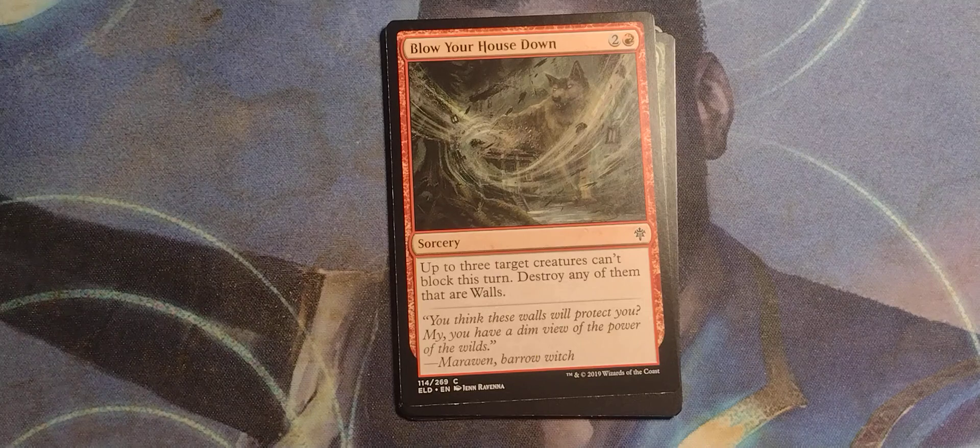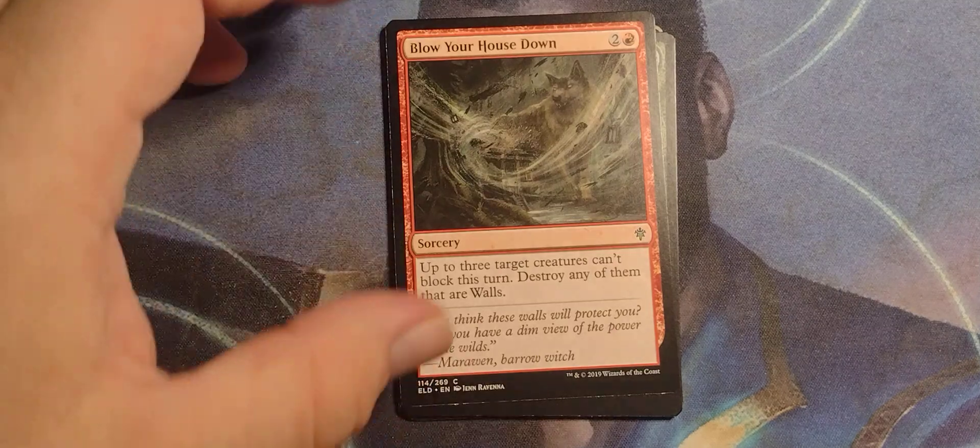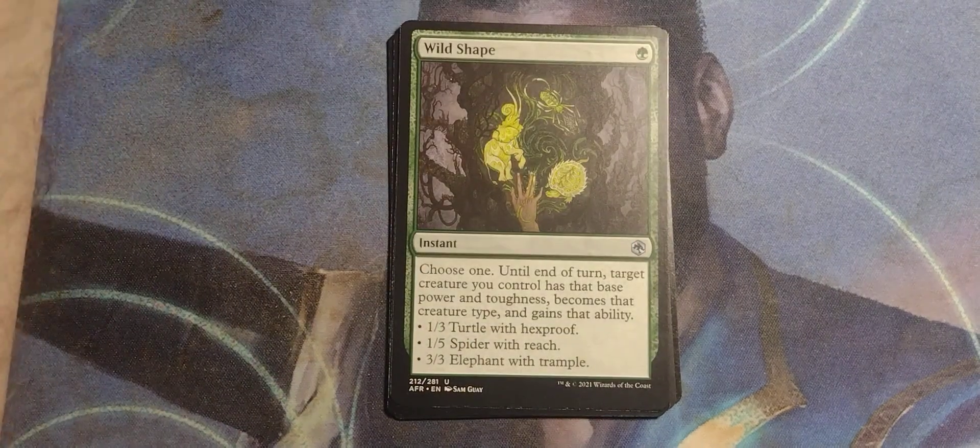Blow Your House Down from Throne of Eldraine. Two and a Red sorcery. Up to three target creatures can't block this turn. Destroy any of them that are walls. Pesky walls.